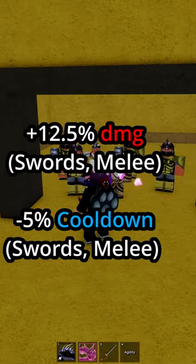The warrior helmet gives 12.5% more damage on swords and melee, and 5% less cooldown on swords and melee.